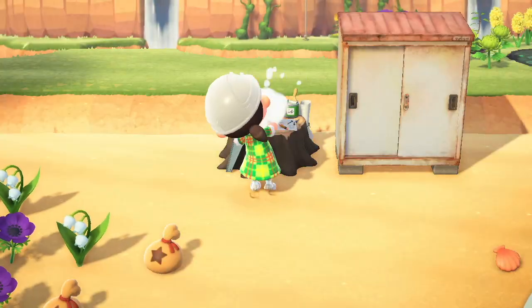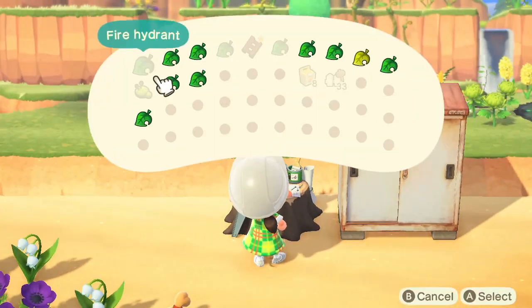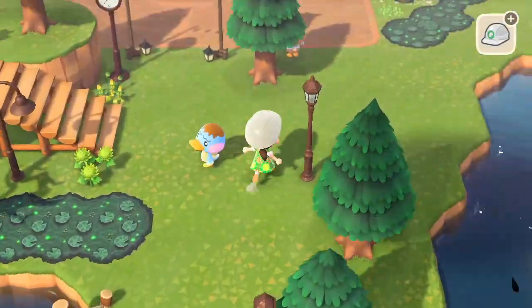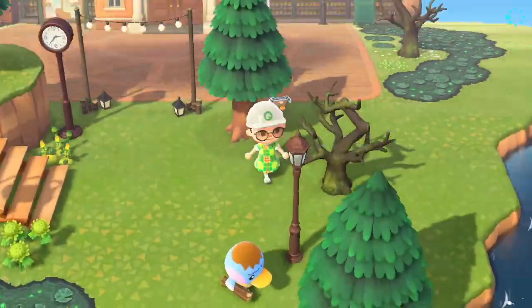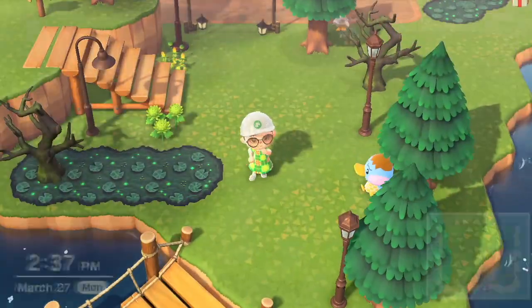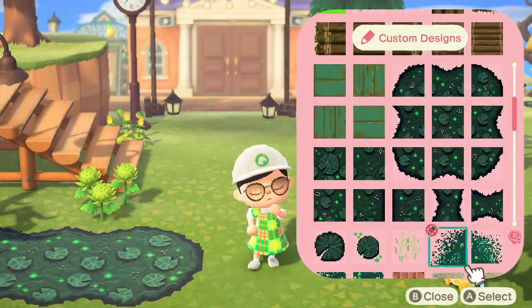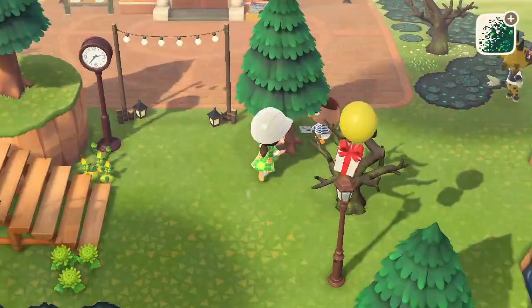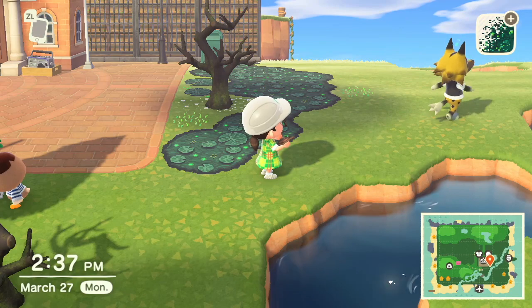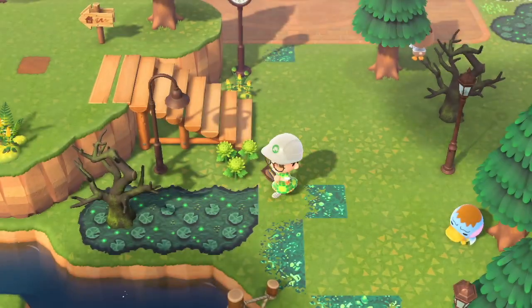All right, so now I'm just customizing some of these decayed trees that I have left over. Some of them were the regular ones, some of them were the mossy. I decided I like the mossy ones a little bit more. Sometimes you just have to compromise when you're going to a treasure island — you just have to get things that you'll end up customizing so you can take more home with you.